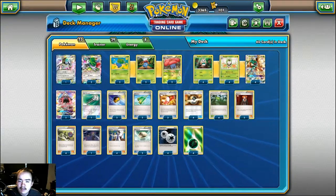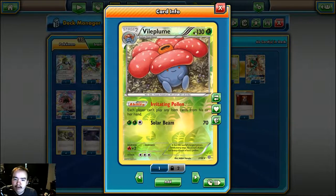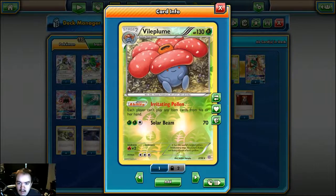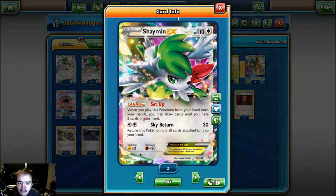There's a two-two-two line of Vileplume. Its Irritating Pollen ability means both players can't play item cards from their hand, which really slows down your opponent and shuts down what they can do — they can't play things like VS Seeker or Ultra Ball, slowing them from getting set up.